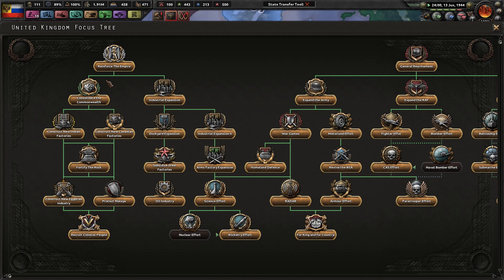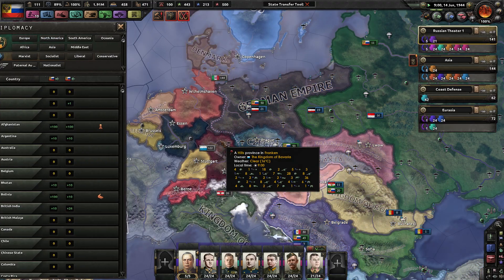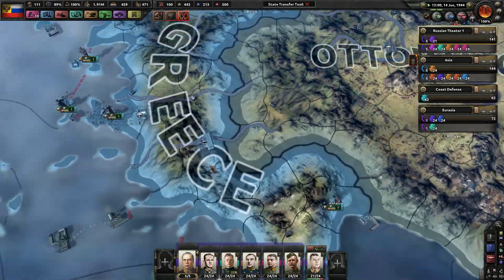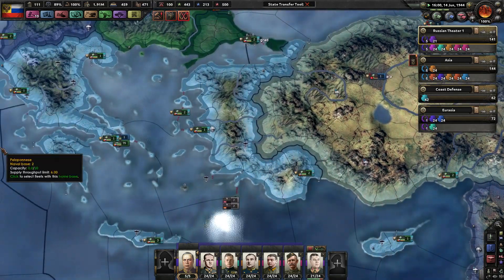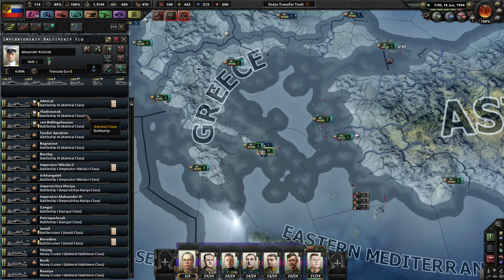They're going to go to war with the Turks, apparently. They've puppeted a war goal against the Ottoman Confederacy — that's not good for us. We better be ready to defend our ships. We have twelve battleships, two battlecruisers, three heavy cruisers, 37 light cruisers, 19 destroyers, and six subs.